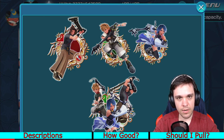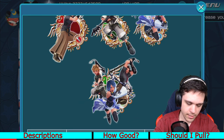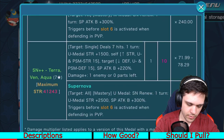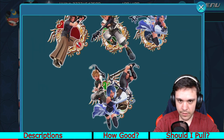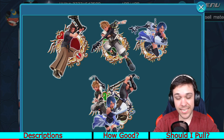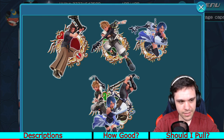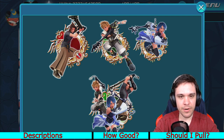A VIP avatar board is also unlocked where for 280 VIP coins, you can get the Terra Ven Aqua combination medal — the one on the very bottom right here. Basically, if you shell out $300, you can get this medal, which is ridiculous. I highly recommend you don't do that.